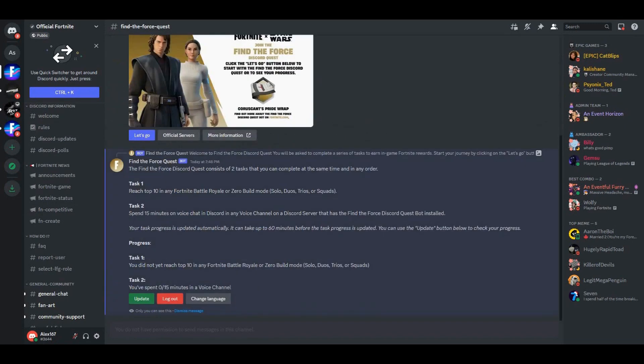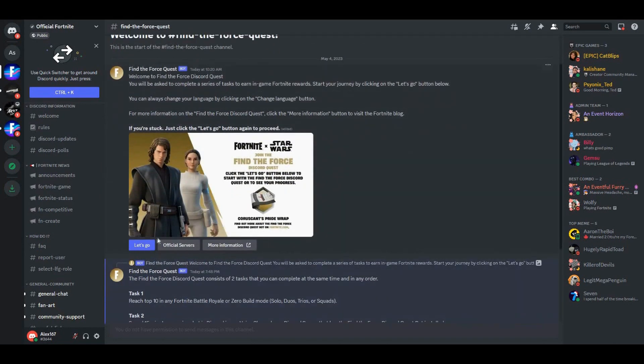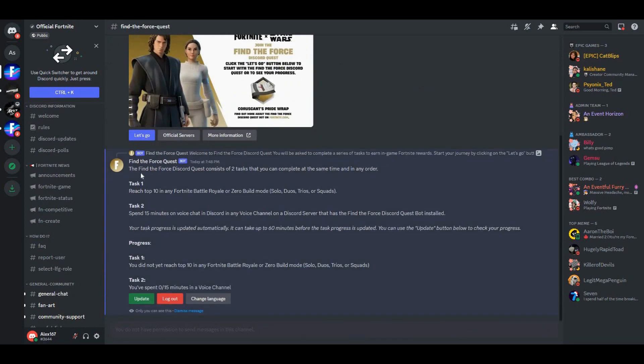If that happens, just click 'Let's Go' and it should pop up. It does say 'Find the Force' — this Discord quest contains two tasks that you can complete at the same time.